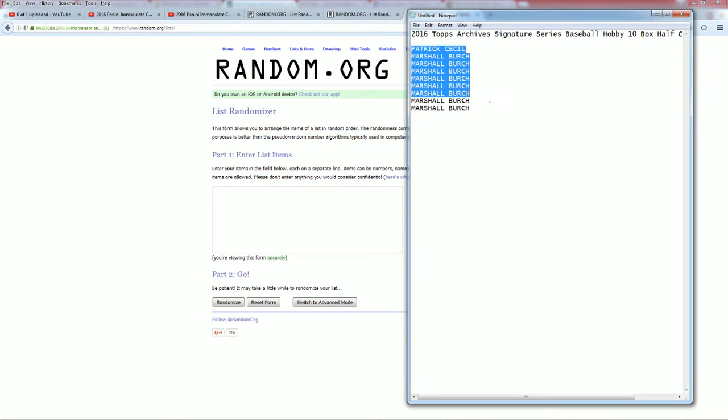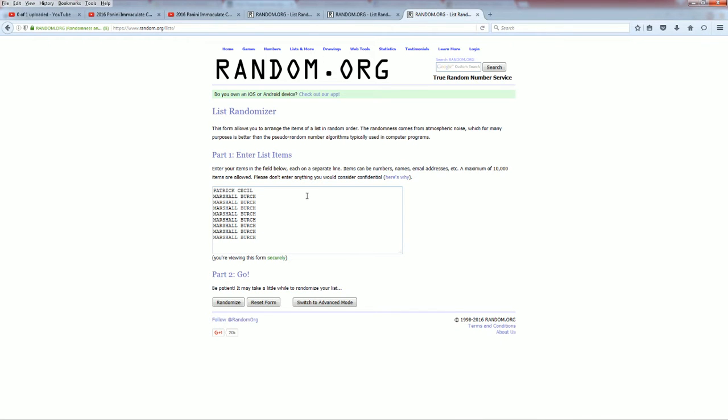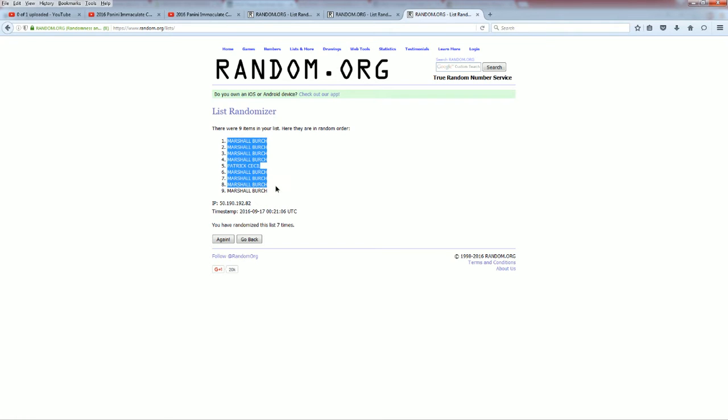Alright, Patrick C. done a Marshall. Very good. Let's copy and paste it in. Nine roll. Alright, that is one, two, three, four, five, six, seven. Marshall down to Marshall. Very good. So Patrick will have box number five. Marshall has the rest.